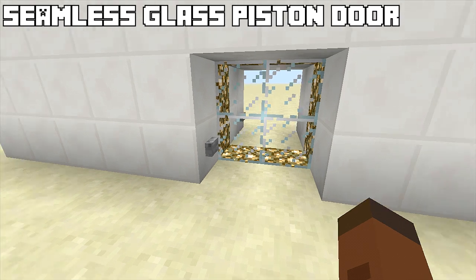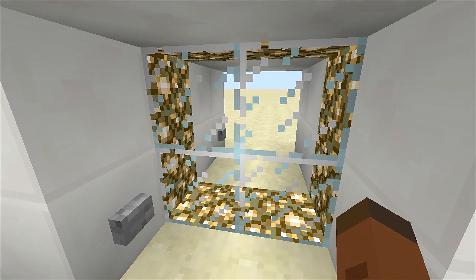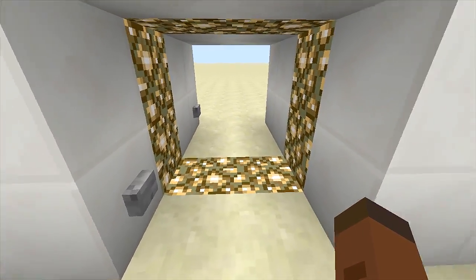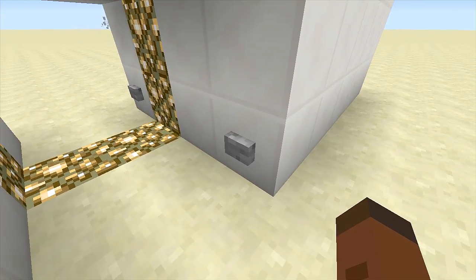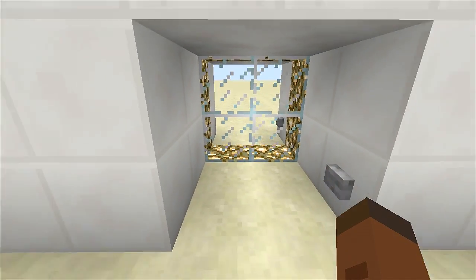Today's tutorial is on a seamless glass piston door. What seamless means is we can't see any redstone when the door is closed or when it's opened. If I click this button our glass piston door will open up and as you can see no redstone is visible whatsoever. You can trade out any blocks you want — it doesn't have to be glowstone.